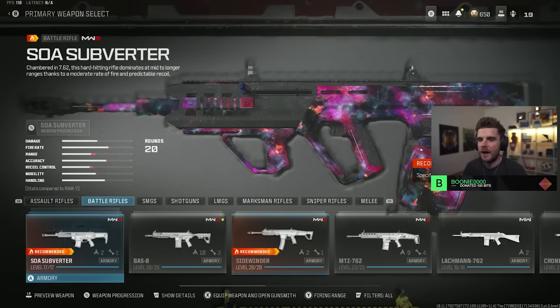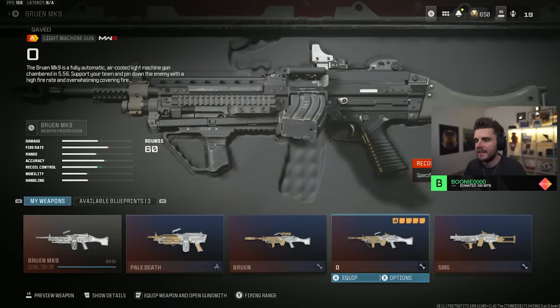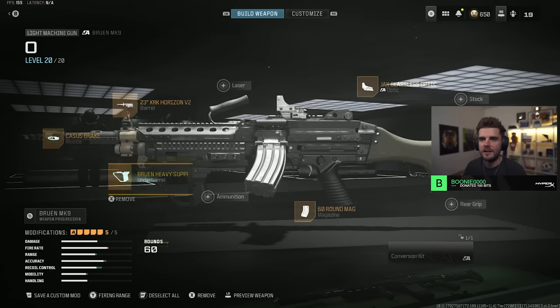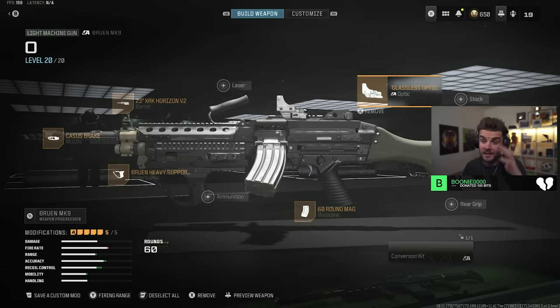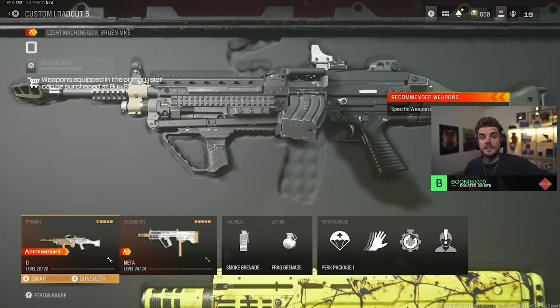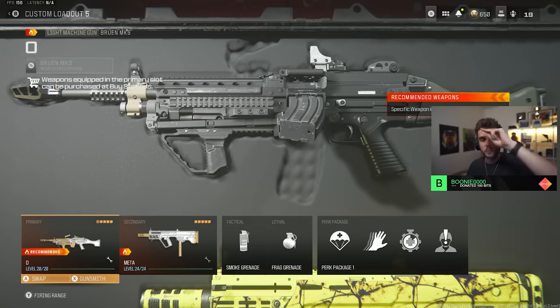I also want to give a shoutout to the Bruin — it reminds me of my days in Verdansk. Give it a go if you haven't: Casus Break, 23 inch XRK Horizon V2, Bruin Heavy Support, 60 round mag, Jack Glassless Optic. Still the best LMG in the game. Let me know what you think in the comments, subscribe for new content, thanks so much for watching — hope this helped, see you next time!